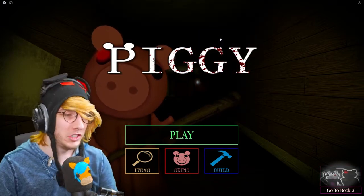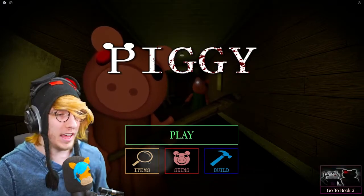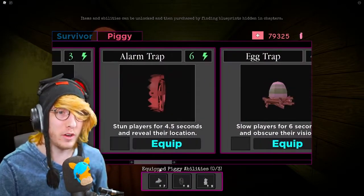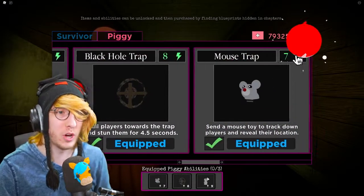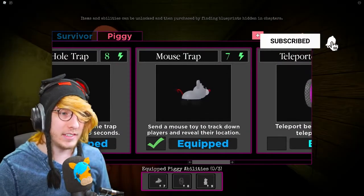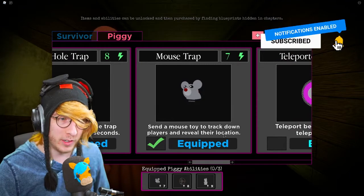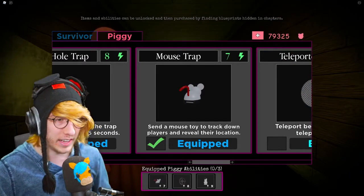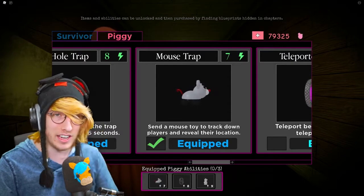The brand new Roblox Piggy update just came out with two new things added. First, we have a brand new piggy trap. If you go to your traps under Piggy, it's right here — it's the mouse trap. It costs seven energy and sends a mouse toy to track down players and reveal their location. It's a super awesome ability. To get it, all you have to do is buy it — you don't need to unlock it or anything.